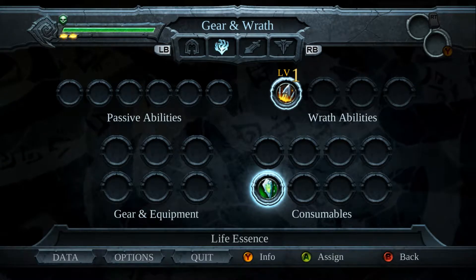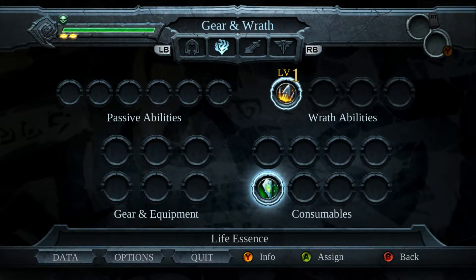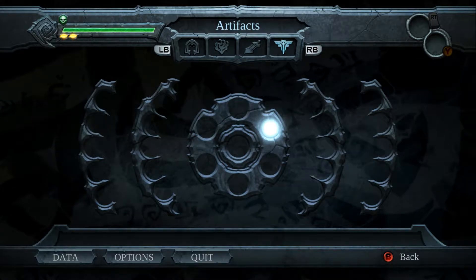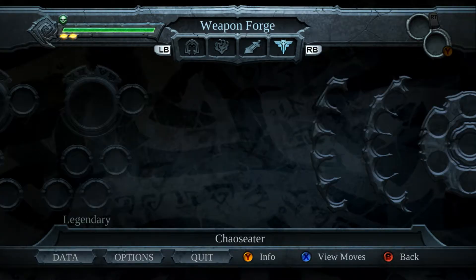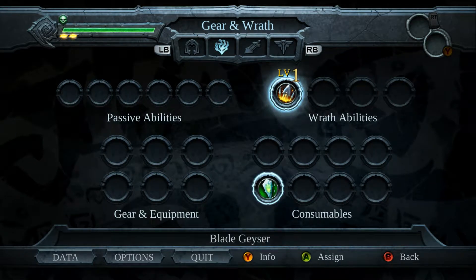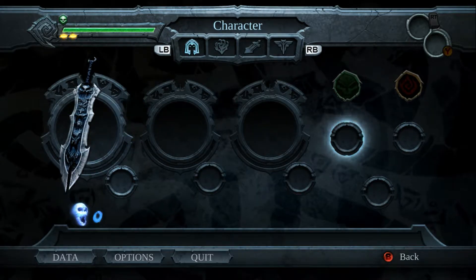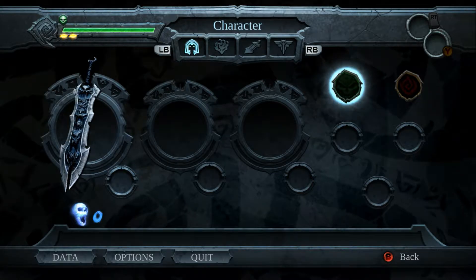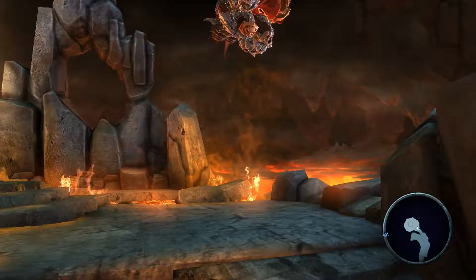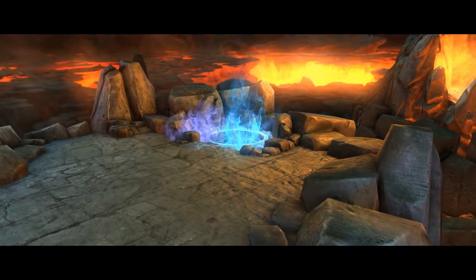We also have a Life Essence, which is a way to heal ourselves. And as you can see, this game takes quite a lot from Legend of Zelda. We've got artifacts, enhancements, legendary items, other weapons, abilities, consumables, gear, and passives. These right here are eventually going to be life extensions and wrath extensions. That spinning ability I had is no longer there.